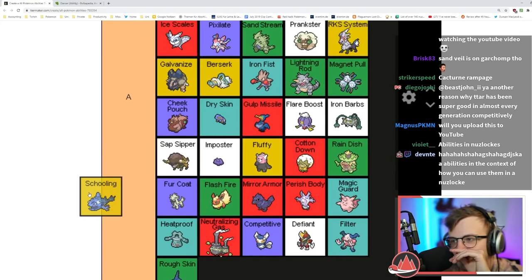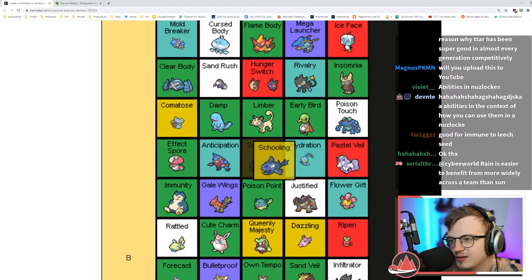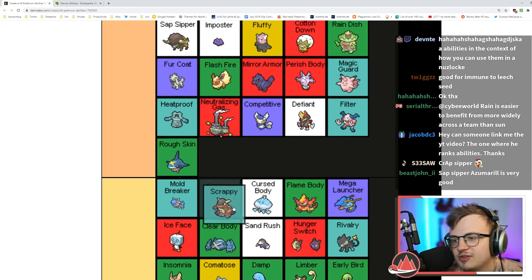Schooling is literally the only thing that makes Wishiwashi good, so I'll put it alongside Impostor. Actually the Wishiwashi in general is probably worse than Impostor Ditto. Scrappy is okay — being able to hit Ghost types is kind of nice, especially because Normal types are very good counters to Ghost types. High B tier.